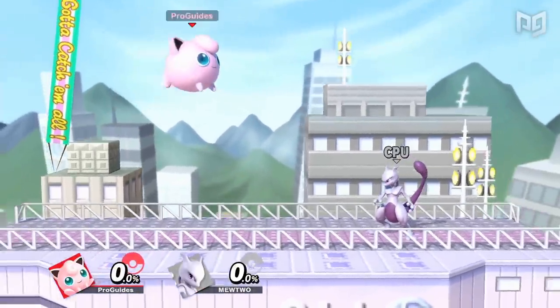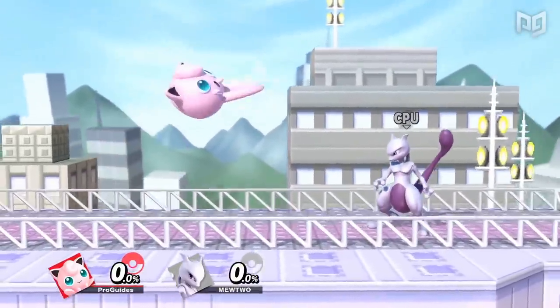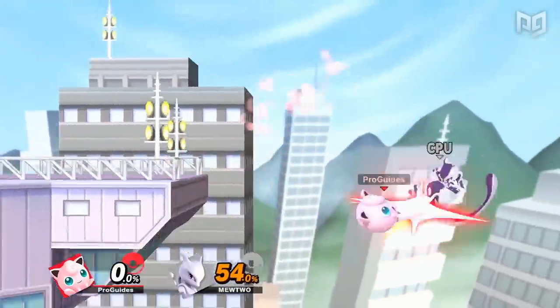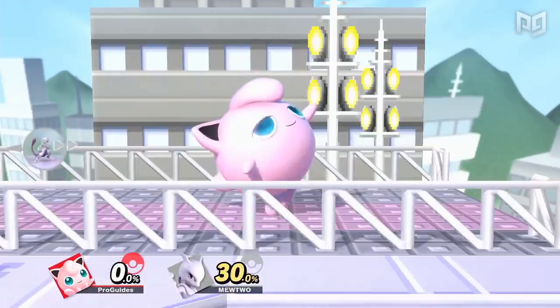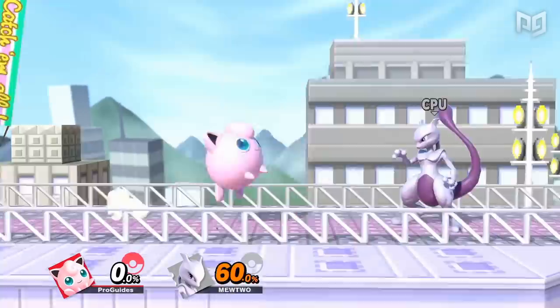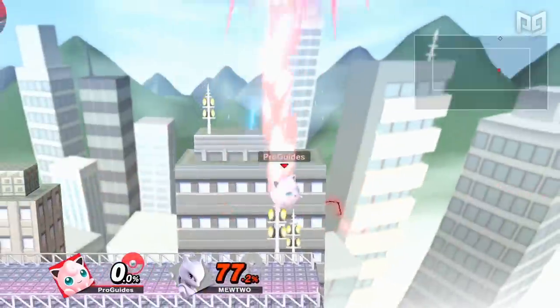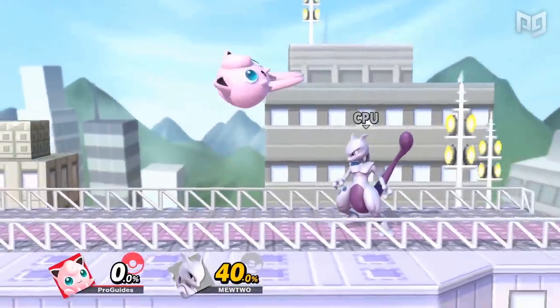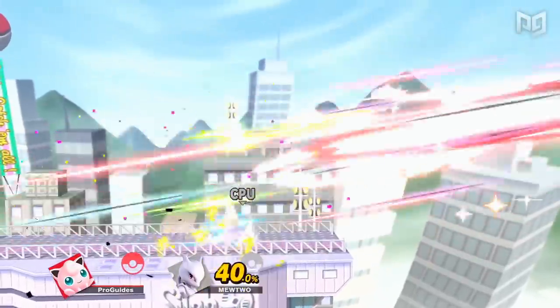Jigglypuff is a very floaty character with multiple jumps and crazy fast airspeed. It'll spend most of the time in the air, weaving in and out of the opponent's range. Jigglypuff can drag opponents off stage with its forward and neutral airs, demolishing characters with poor recoveries. Update version 6.0.0 also gave Jigglypuff two new ways to combo into its deadly down special, Rest, giving it a scary low and mid-percent kill confirm. Despite these strengths, Puff lacks range and is the second lightest character in the game, flying off the screen without taking too much damage.